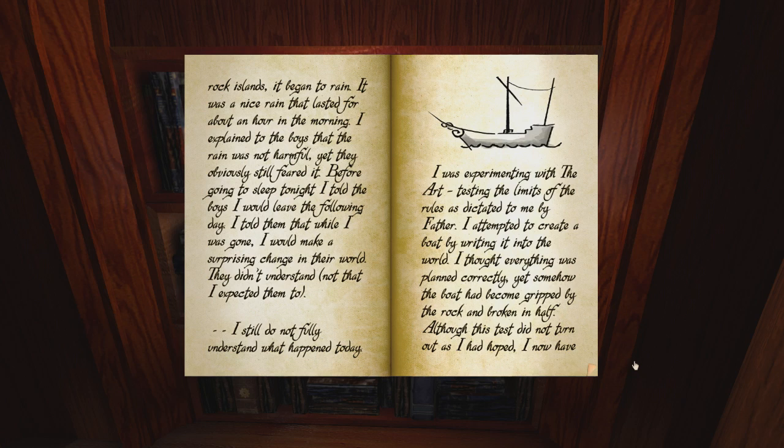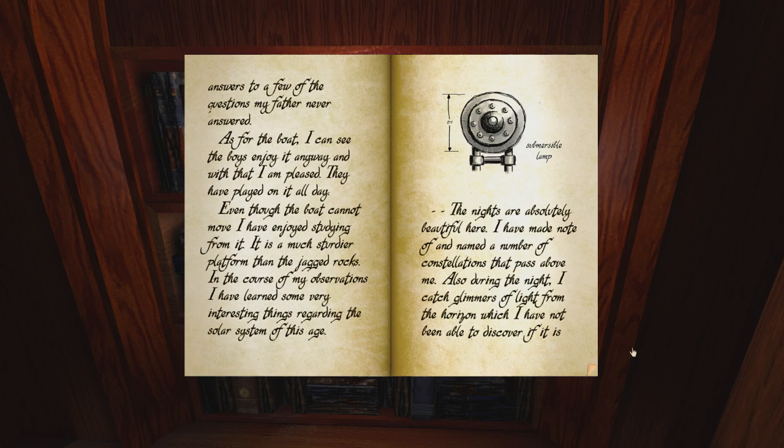I still do not fully understand what happened today. I was experimenting with the Art, testing the limits of the rules as dictated to me by father. I attempted to create a boat by writing it into the world. I thought everything was planned correctly, yet somehow the boat had become gripped by the rock and broken in half. Although this test did not turn out as hoped, I now have answers to a few questions my father never answered. As for the boat, I can see the boys enjoying it anyway - with that I am pleased. They have played on it all day, even though the boat cannot move.